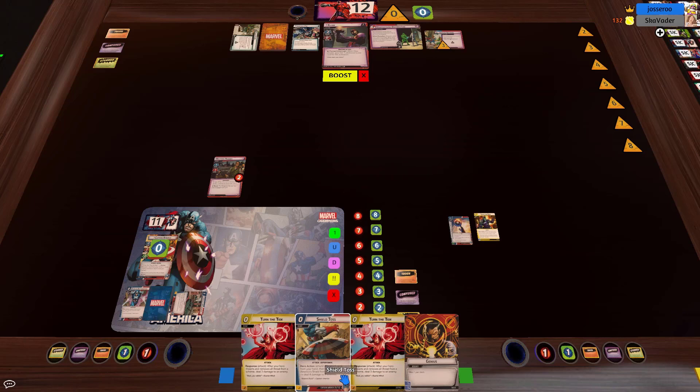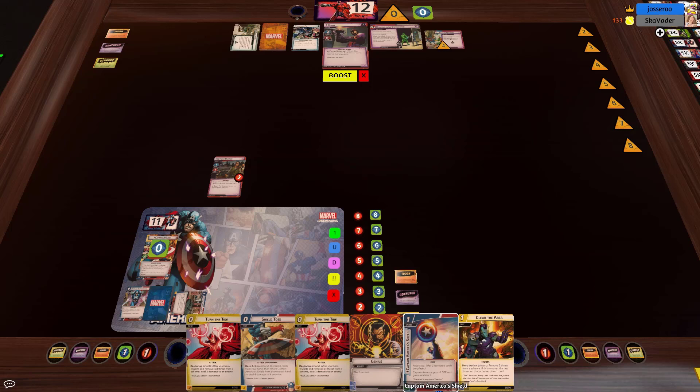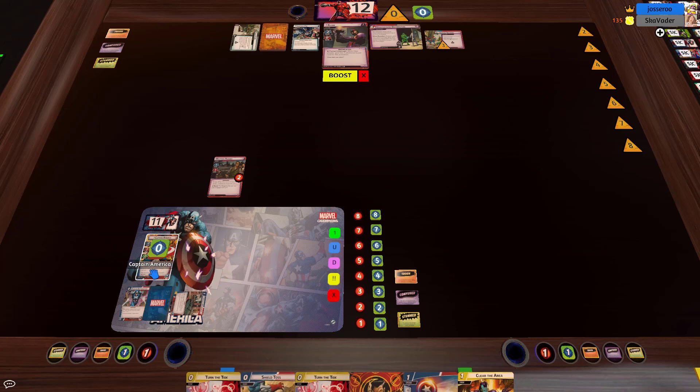Shield Toss is actually more damage. We need to play Cap's shield twice if we're going to do Shield Toss — play it in order to play Shield Toss and then it comes back in hand and we'll have to play it again. I think the play is actually just to get the shield out, double Turn the Tide, and then use Shield Toss to ready ourselves. That gives us one more damage and we can still keep the Genius.